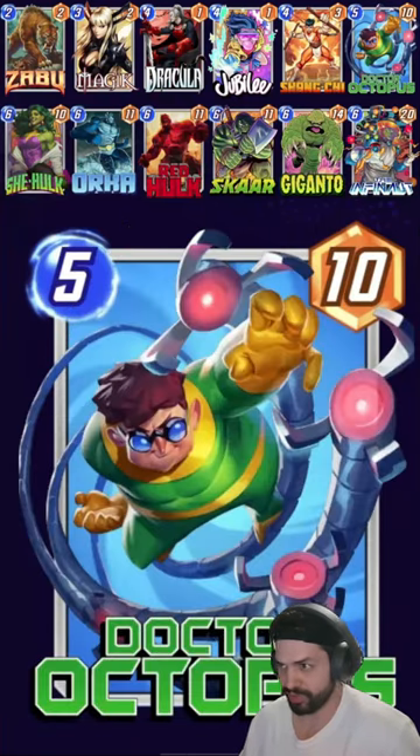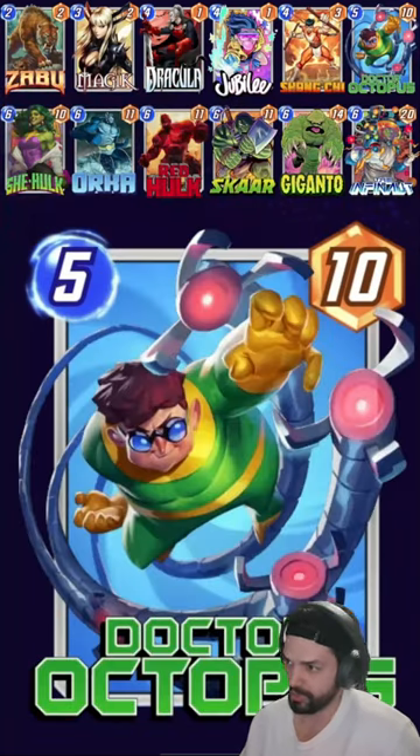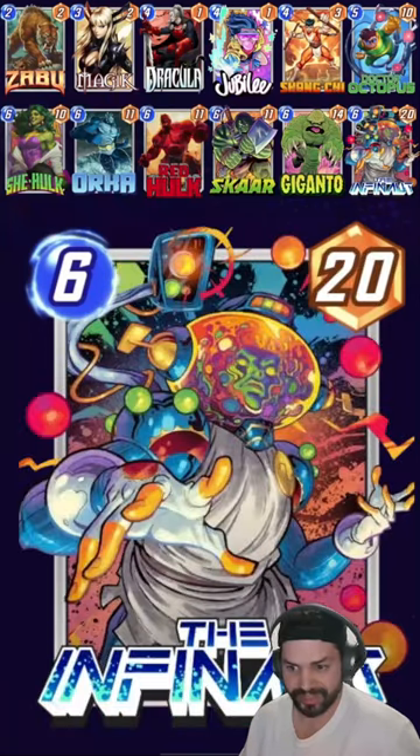Dr. Octopus is one of our first cards we'll play — if not, it'll be She-Hulk, but Dr. Octopus can mess with their hand. And of course the big boys we've got are Orca, Giganto, and the Infinaut.